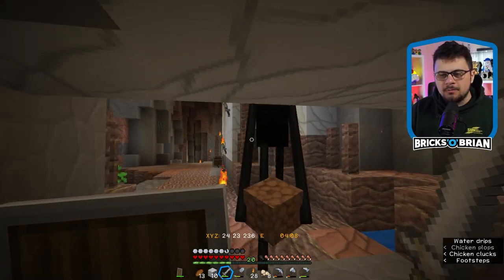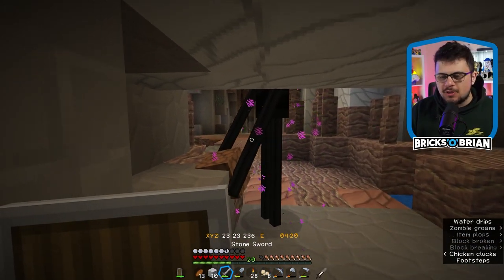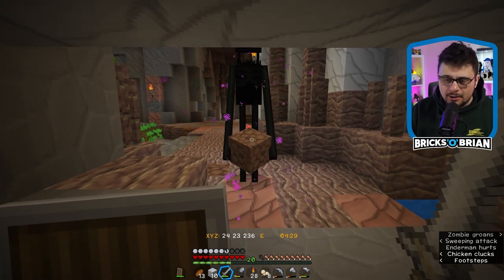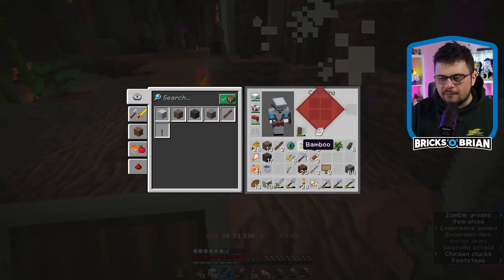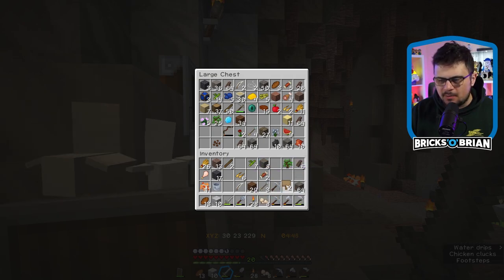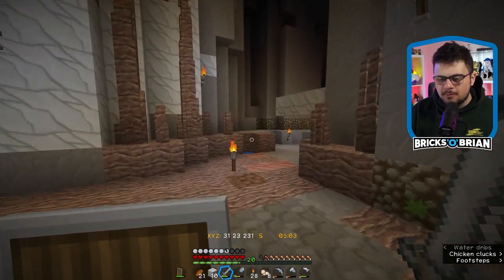This is the way that you get enderpearls. As long as you have a too-tall area right above you and it's a pretty secure area like this, you can attract the enderman toward you and then slice them, just like this. The reason I'm doing this is because I want to get the enderpearl so that way I can eventually find the End, which will not be an easy task by any measure — especially being entirely underground. It'll be almost near impossible, but we'll see. There's our first enderpearl of the playthrough!